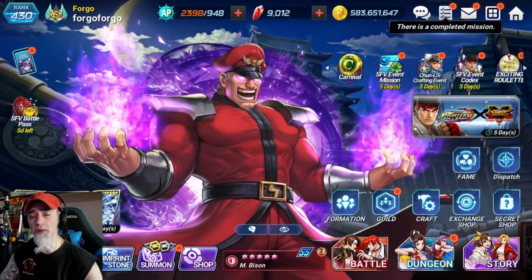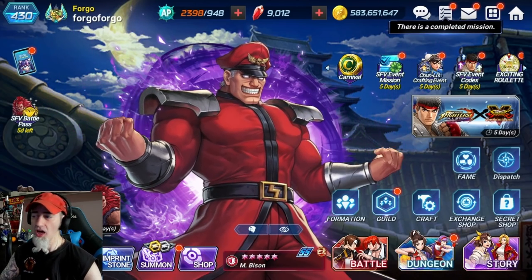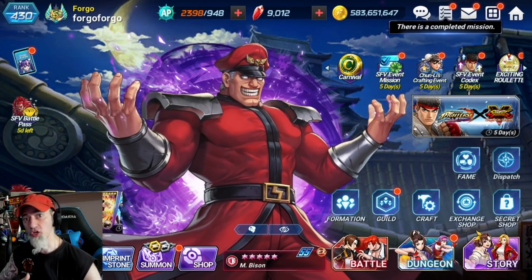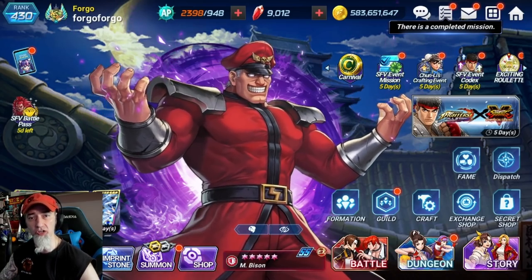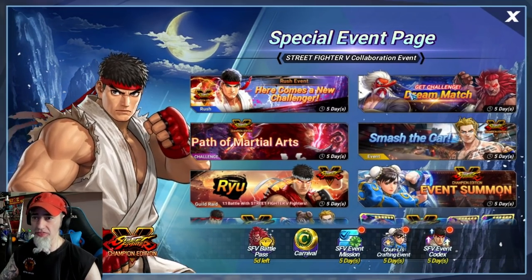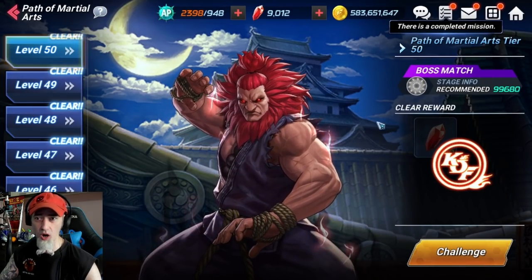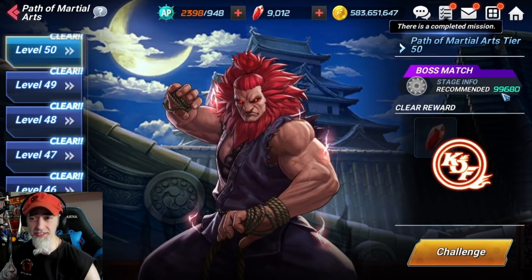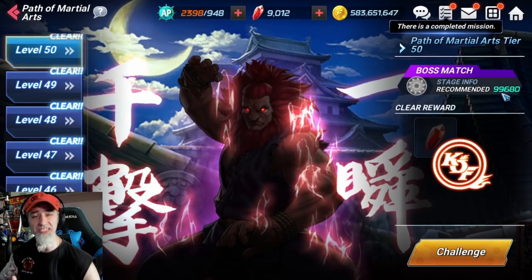Welcome back, this is Forego. Today I want to talk about CP, or combat power. The reason we're covering this is because there's been a huge influx of new players in this game who aren't sure what to do to increase their combat power, especially to finish the new Path of Martial Arts challenge, which has a CP requirement of 99,680.